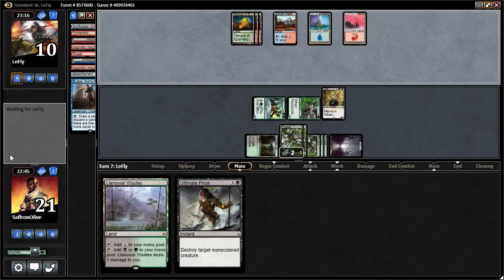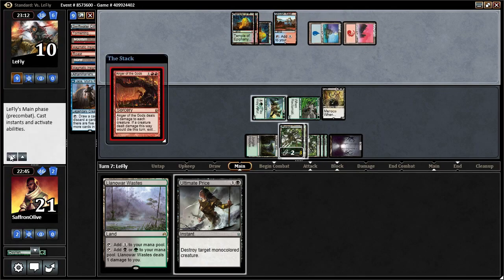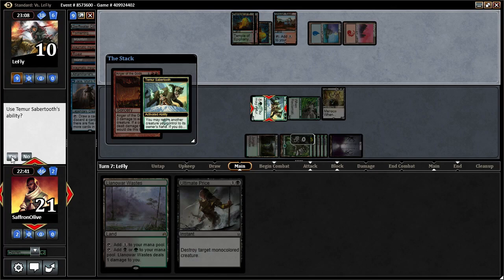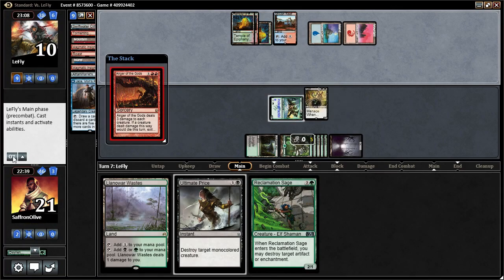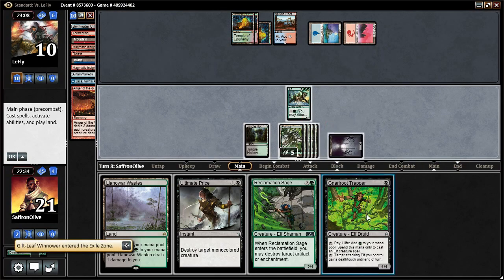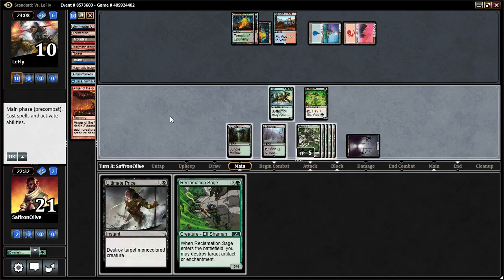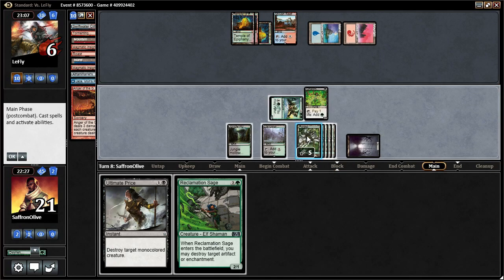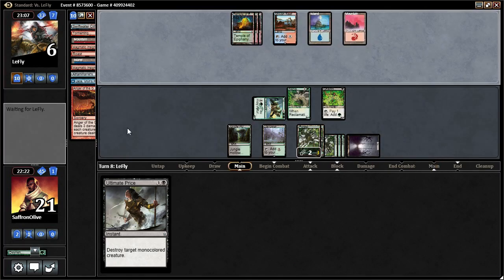We don't especially care about the Winnower. There's Anger, which is fine because we get to activate our Sabertooth. Pick up Rex Sage, make Sabertooth indestructible. Play Gnarled Root Trapper, land, get in there with our Sabertooth. We can pick it back up with our key combo piece — Sabertooth, the answer to every problem.